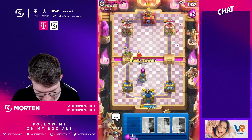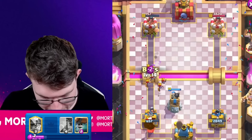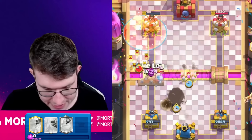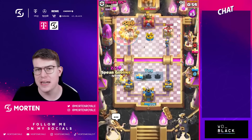Setting up with spear goblins once they actually get on tower, which is awesome. Making sure the bomb tower stays alive, going for poison spell. Right now it's just about distracting the fire cracker - playing a log here. First game, first win. Honestly a really good matchup, especially in double elixir time, because he can't defend miner poison effectively.